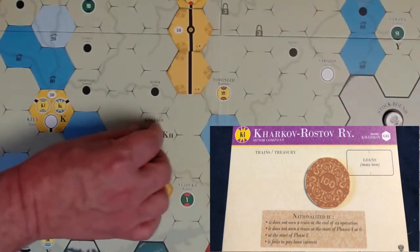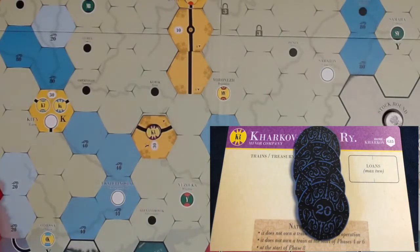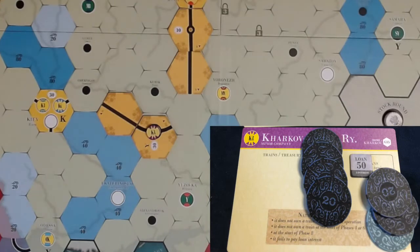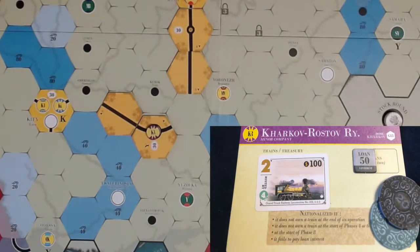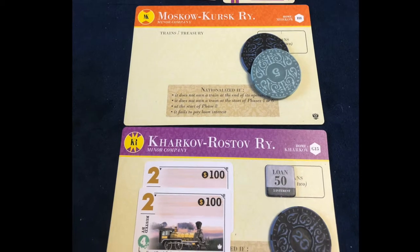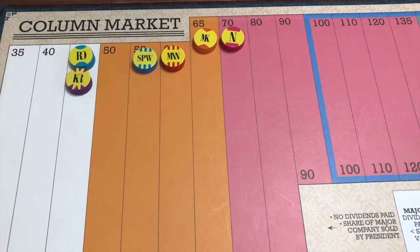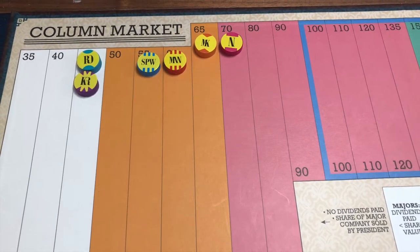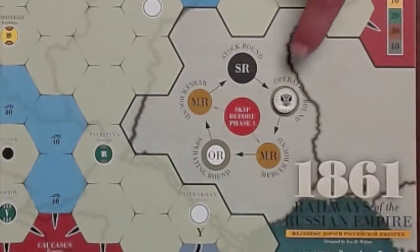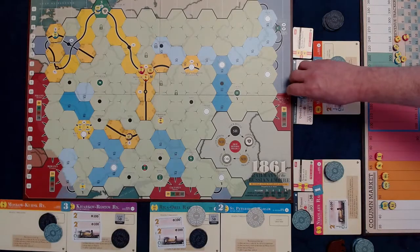The KR companies would normally operate after the city at G15 but none have been formed. It pays $20 to lay the straight track. The national railway would then operate after all companies, but this only happens in phases 4 through 7. The national railway starts operating and purchases a 2-train for $100. It also purchases a 2-train from MK for $5. Major companies would normally operate after minor companies, but none have been formed yet.